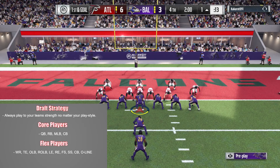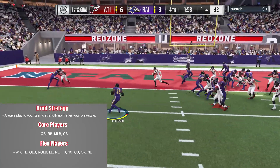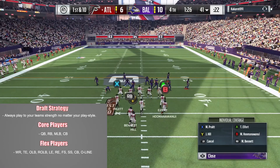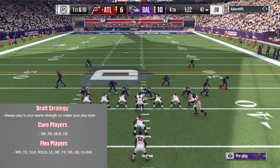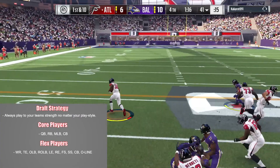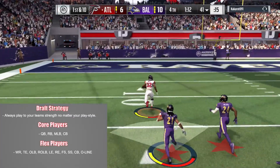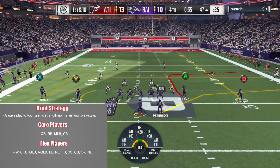It's really important to pay attention to what the draft is giving you. Don't go chasing players that aren't appearing often in the draft. Get your core players and then flex players. If you want to pass the ball a lot, maybe focus on getting at least two wide receivers — maybe three — and get a tight end in there. If you want to focus more on running the ball, load up on offensive linemen, get at least two from the same side, and get a tight end that can block.